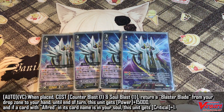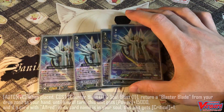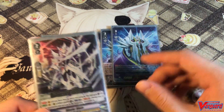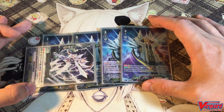His second ability is an on-ride ability. When this unit is ridden, you can Counter Blast 1 and Soul Blast 1 to return a Blaster Blade from your drop zone to your hand, and until end of turn this unit gains 15k attack power — provided you have Alfred in the soul. One thing to note: if you rode Blaster Blade on grade 2 and then ride Sentry Alfred, you can use Alfred's ability to Soul Blast it first, then retrieve it back to hand, call it out, and with a force marker you'll be a 30k attacker.